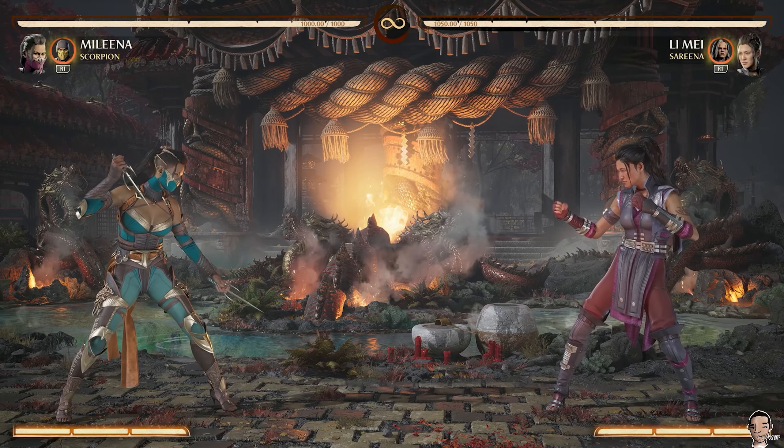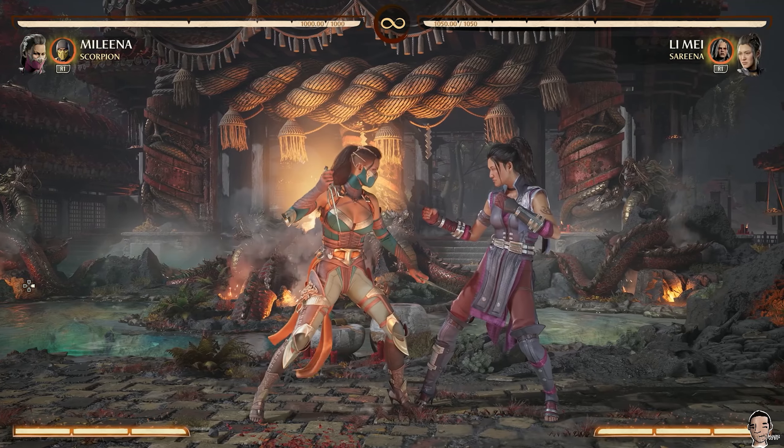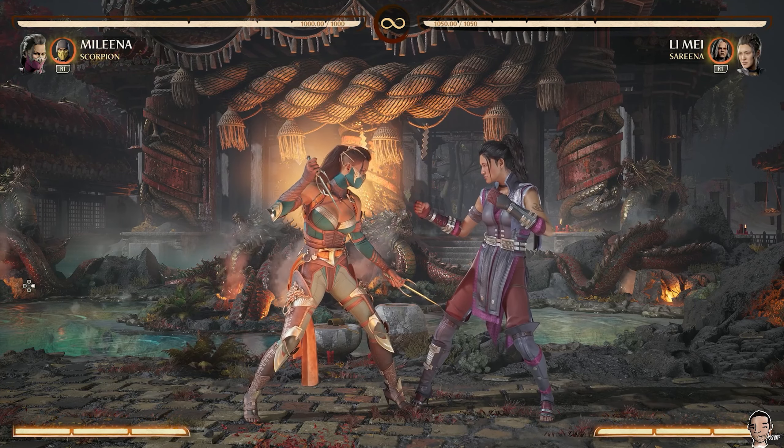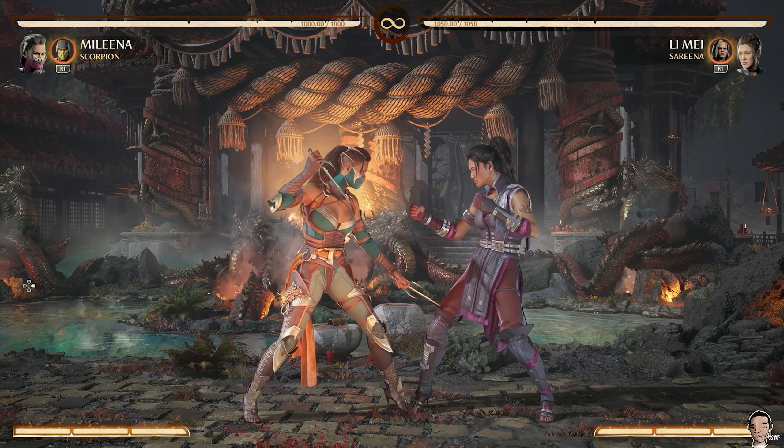Two things about that first combo. Number one is make sure to call Scorpion's assist right after you do Down Teleport. So go into her Air Combo, which is 1-2-2. Do Down Teleport and call Scorpion right away. You can see 43% is a ton of damage for just one cameo and no meter. That way you can save her meter for her 2-bar side combo, or even just a breaker.